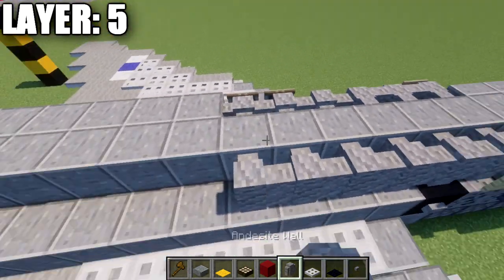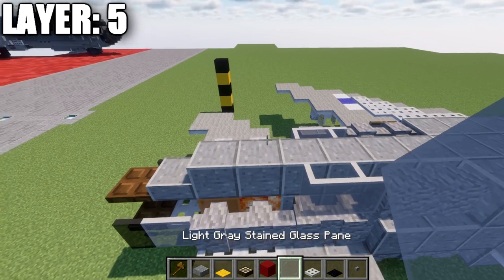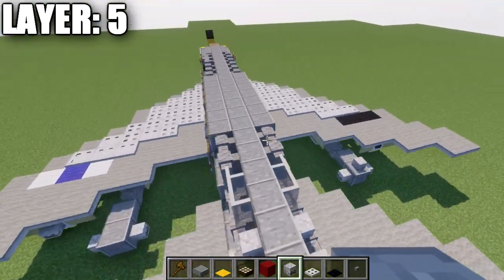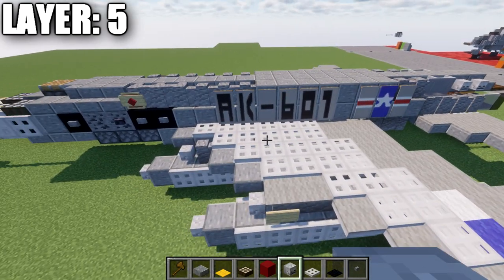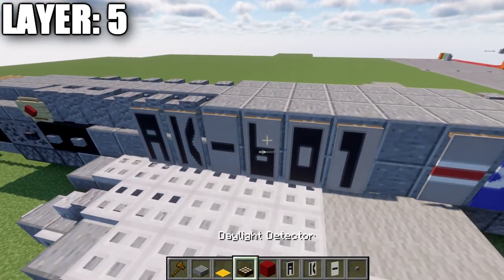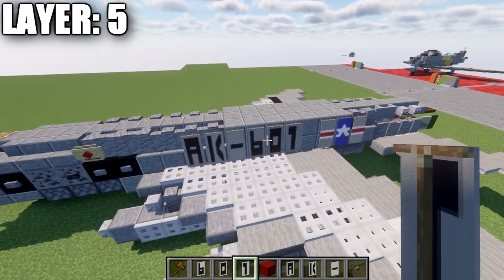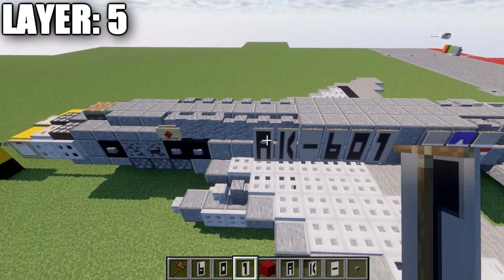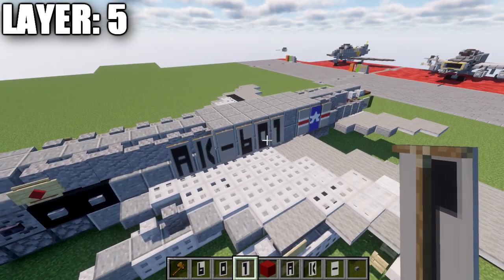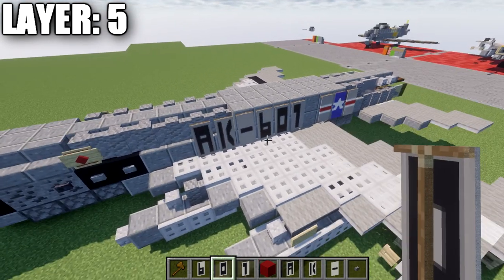Then place six diorite walls back for a total of six, followed by seven polished diorite blocks, two diorite walls, two raised stained glass panes, and two skeleton skulls to form the fuselage sides. For the banners — the lettering and numbering on the side of the aircraft — these are somewhat made up but based on how aircraft are actually labeled. This tutorial won't cover how to make all letter and number banners; find a separate tutorial for those. On the left side of the aircraft, place two letters at the second-to-last diorite wall. On the right side, start at the fourth polished diorite block back and place the two letters, dash, and three-digit number, ensuring it reads left to right on both sides.